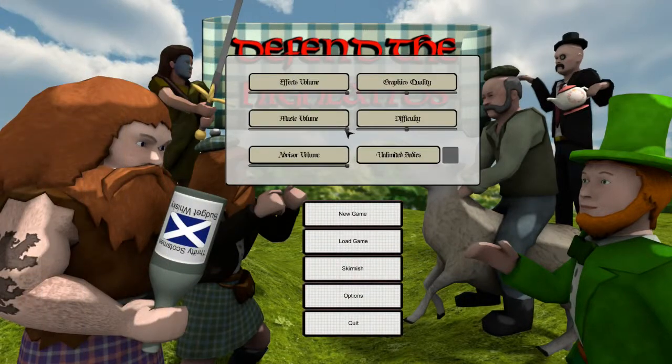To start off, let's have a look at the settings. This game comes with features for changing the volume, music, the actual actors, increasing the graphic quality and of course increasing the difficulty. As I've done in all my other videos, let's crack the difficulty onto high and get started with this game.